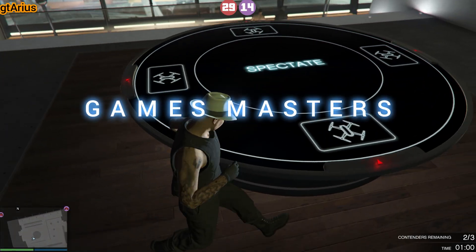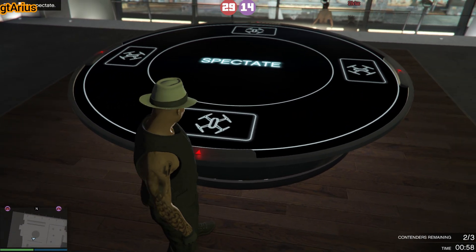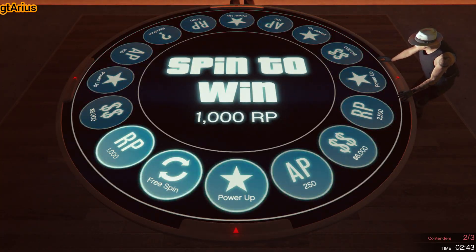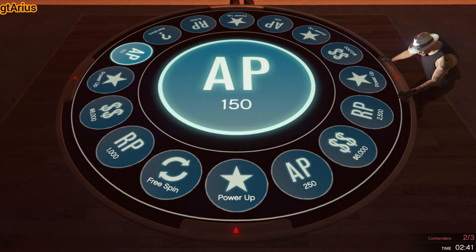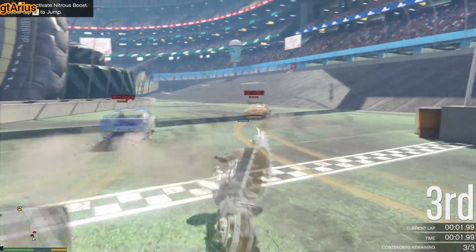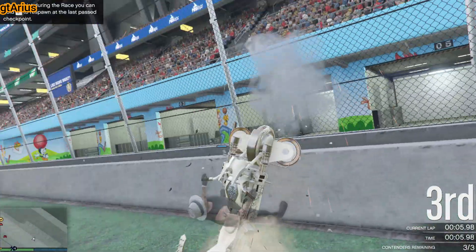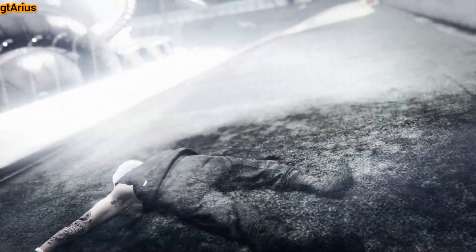Forget about tag team and games masters — these modes won't help you here. We're focusing on something more hands-on. If you're rolling on the death bike, you're in luck, or something like it. Take the plunge, quite literally, by offing yourself and earning the chance to spin the arena wheel.